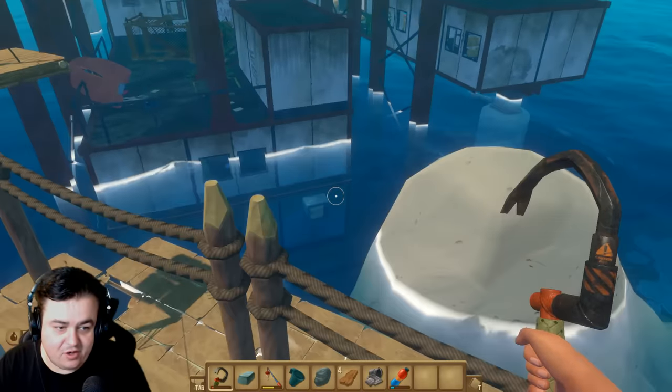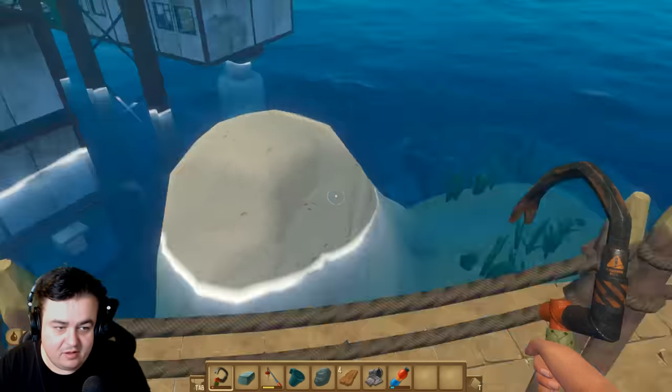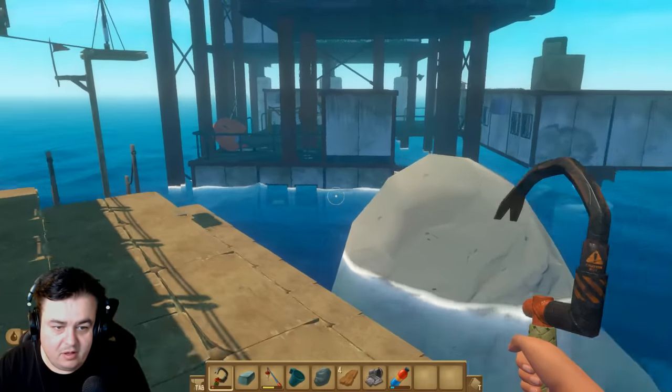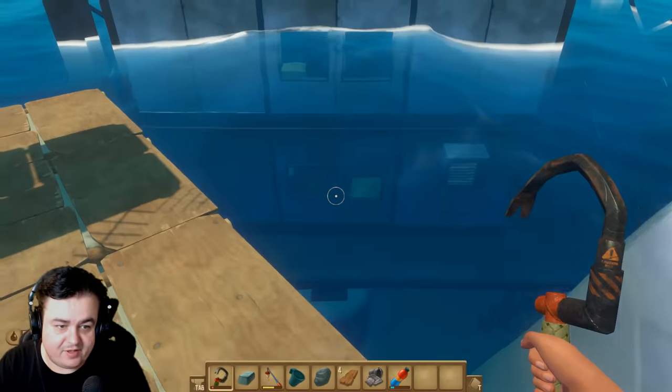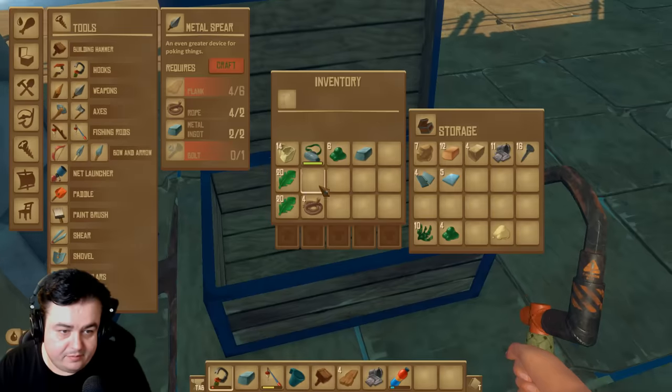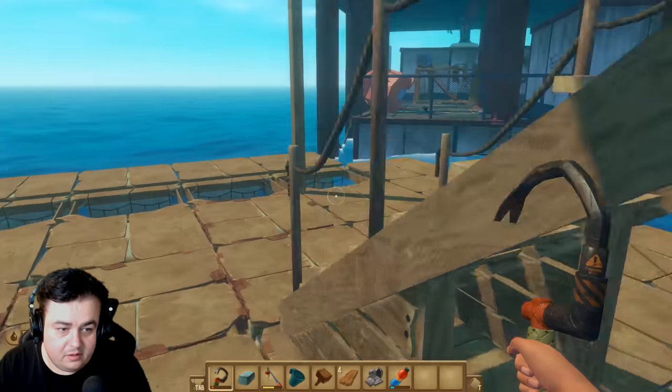I think it's time, Dave, to raid this complex. Well, before we raid the complex, we do need to do something, which is kill the shark, because a lot of the complex I've had a look is underwater. That's going to be where the good stuff is. Oh, there's a chest in there. The shark's dead. Let's go underwater. We'll go underwater and then go to the top, I guess.